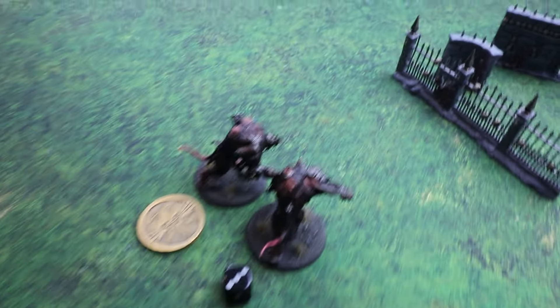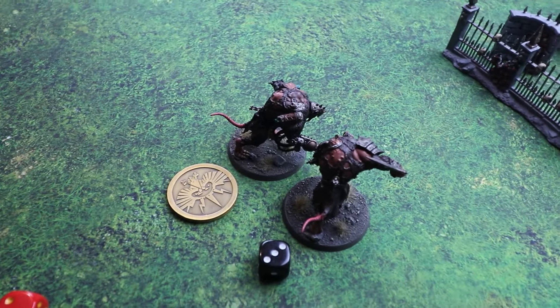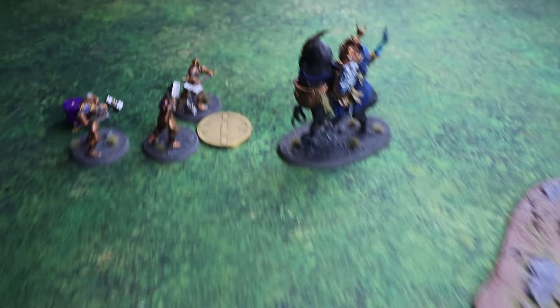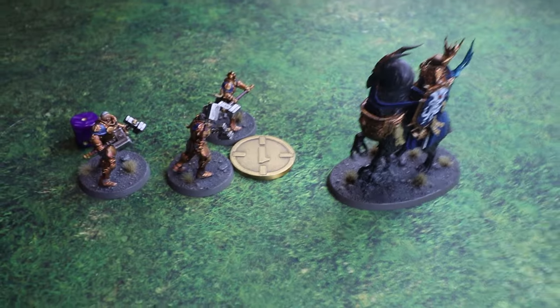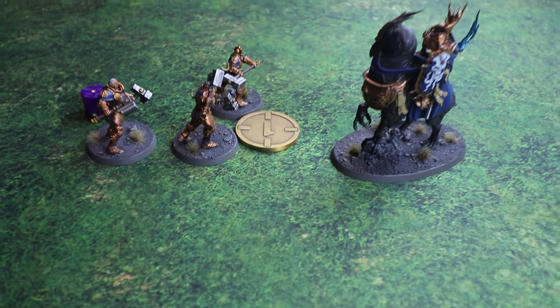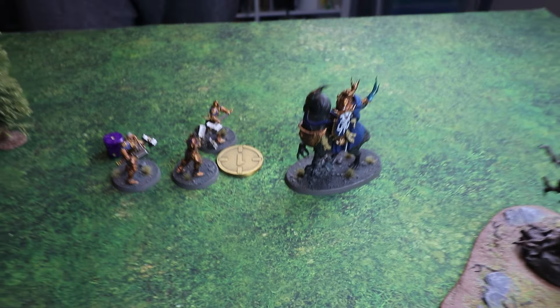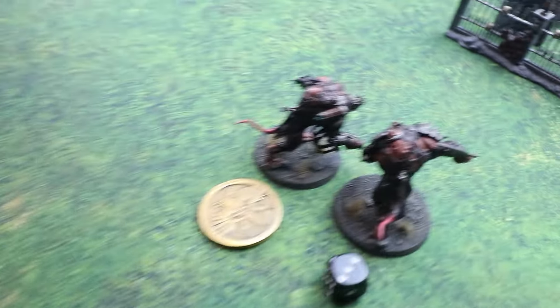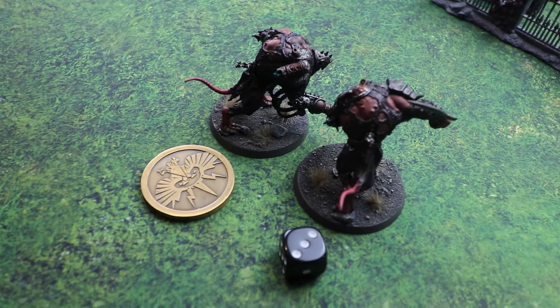After the combat phase: the Rat Ogres managed to take out the Prosecutors, who were there mainly as an annoyance unit. More importantly, the Stormcast Lord managed to take out the remaining Skaven over on the flank. Matt now holds one, two, more objectives and has completed his battle tactic. He doesn't have the primary though, so he scores another eight points, putting him on a total of 16.